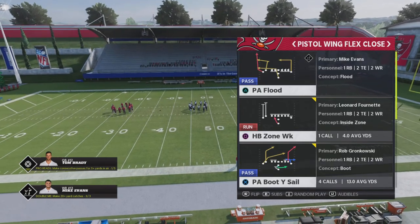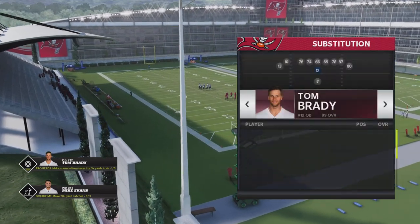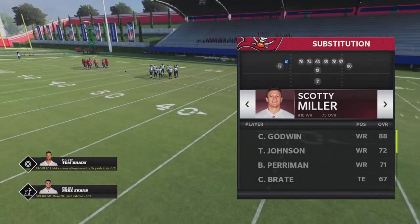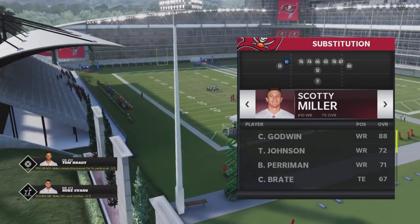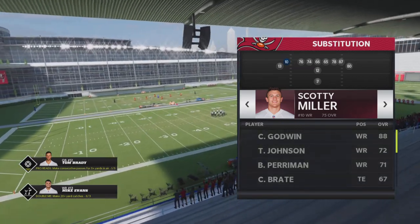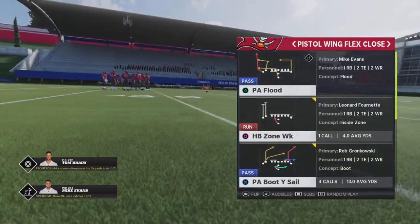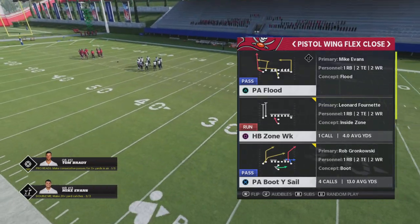The formation we're going to be in is Pistol Wing Flex Close, and the play we're going to be running is PA Flood. For this play, the substitution you want to make is putting your fastest receiver where Scotty Miller is. You want your fastest receiver there because if he's not fast enough, it's more than likely going to get picked up — especially if that corner is faster, he'll cover that ground and that separation. The playbooks that have this play will be down below in the description, so be sure to check that out.